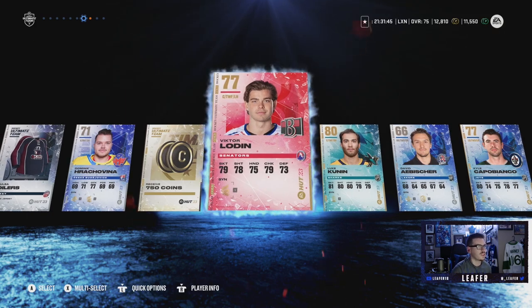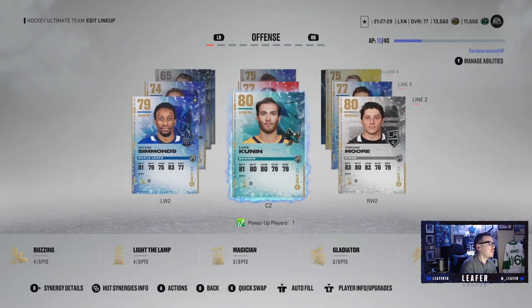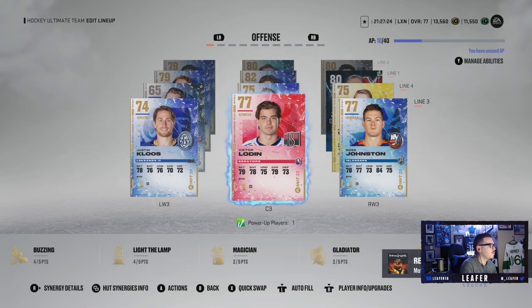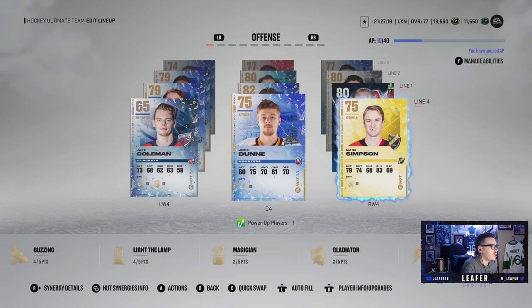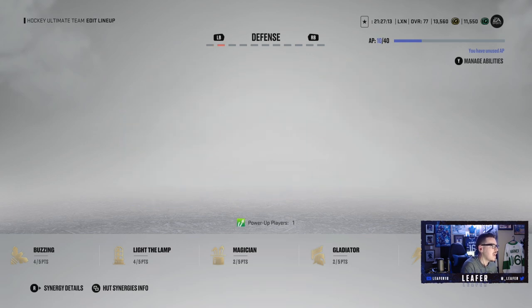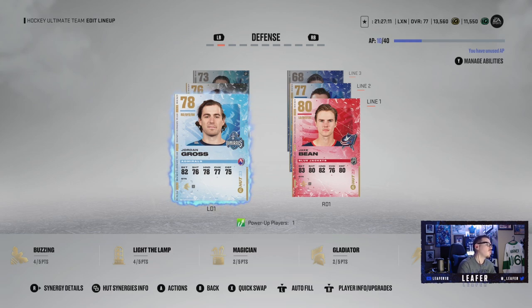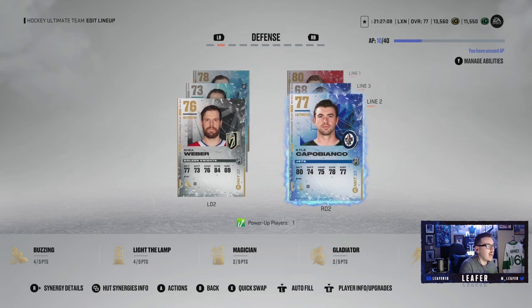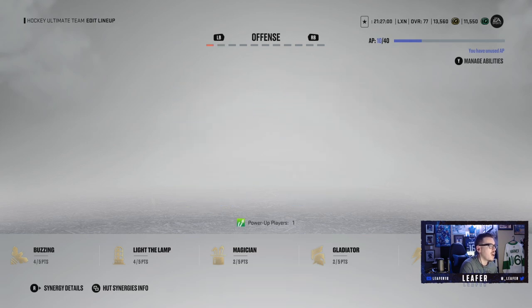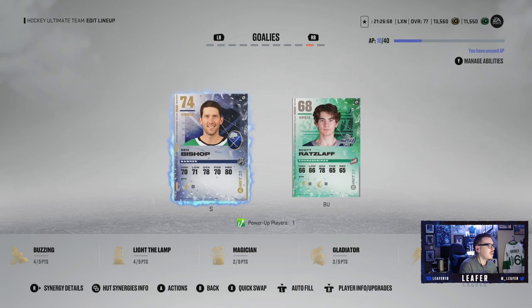After those changes: Luke Kunin centering Wayne Simmons and Trevor Moore on line two; Ross Johnston and Victor Lodin with Justin Clues on line three; Mark Simpson with Josh Dunn and Jake Coleman on line four. On defense: Jordan Groves paired with Jake Bean, Kyle Capobianco with Shea Weber. We do have better goaltenders but we're sticking with Ben Bishop. Heading into game three.